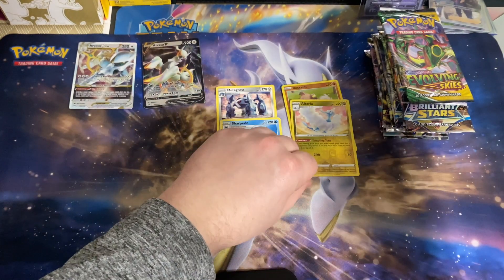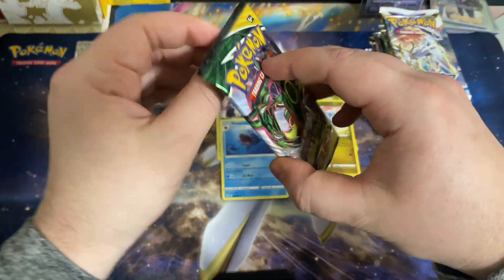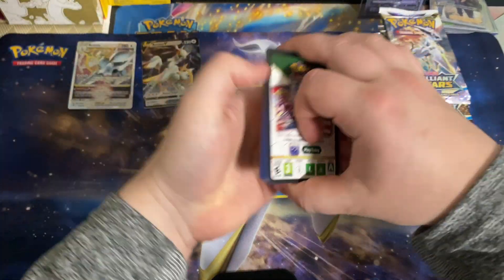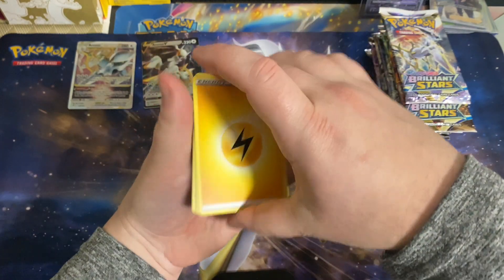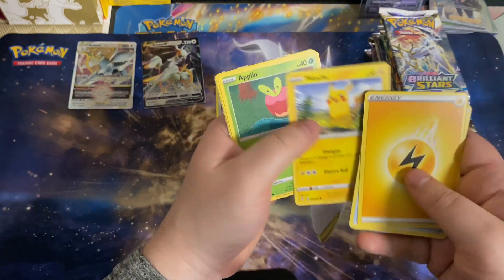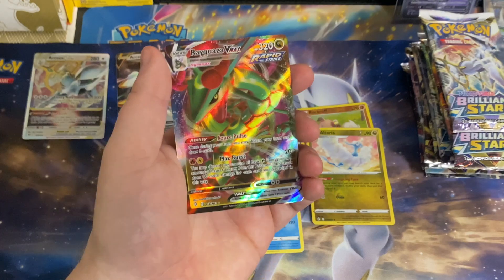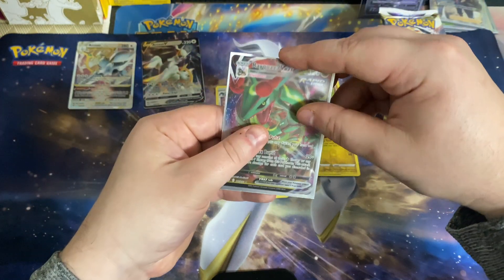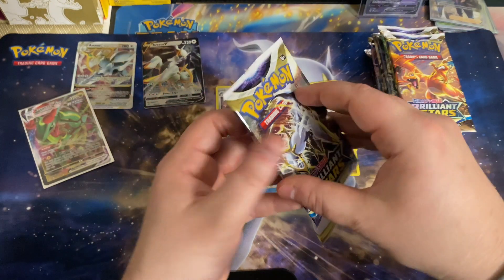No holo rares yet, but with 15 packs I'm not too worried. We got that Lightning Energy, Rescue Carrier, Boost Shake, Boltund, Eevee, Cutiefly, Pikachu, Applin, Lillipup, Avalugg — going into that Rayquaza VMAX. I really wish this was the other one, but it's still a stunning card. We'll get a sleeve on that and keep it moving into our next Brilliant Stars pack.